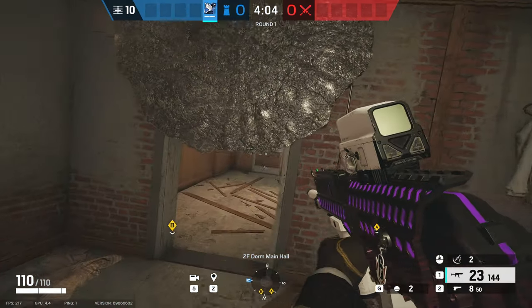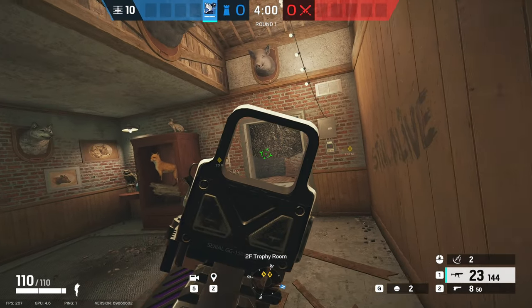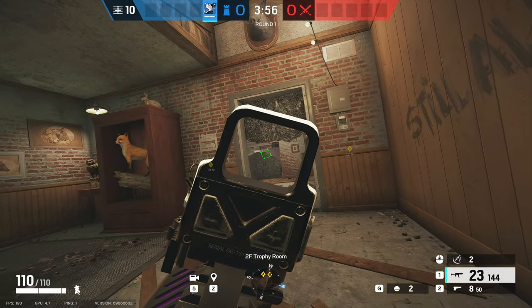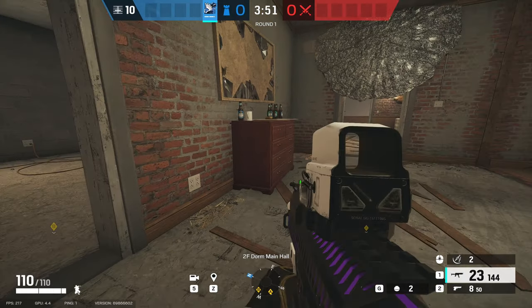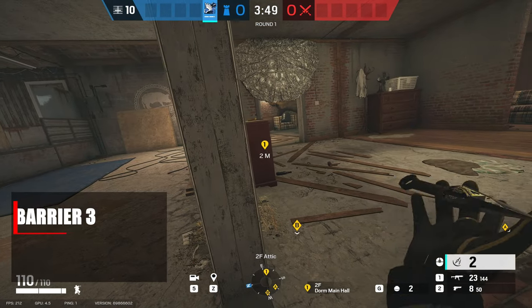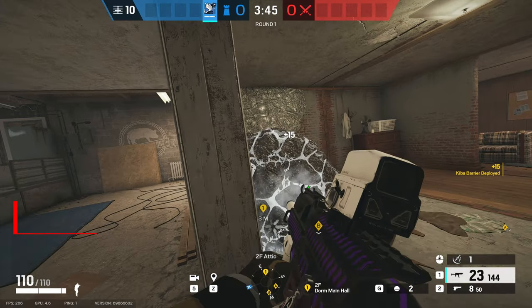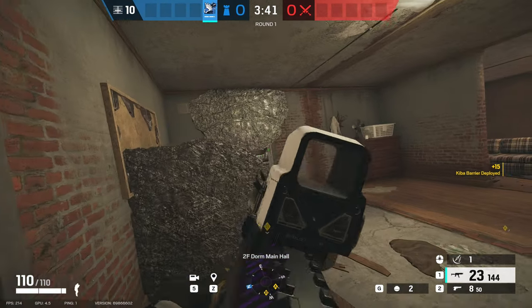From the enemy's perspective, they can barely see anything when they're out here, so you have a really strong power position against the attackers. You can add a third barrier for a teammate to use on the cabinet just outside the door of attic. This provides a really strong power angle — any attackers coming into trophy will not be able to see you, and you can help your team get some picks in the round.